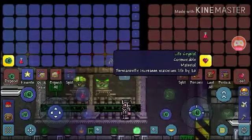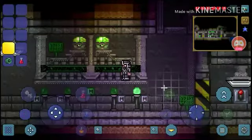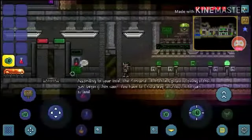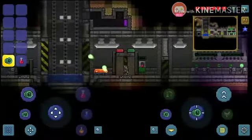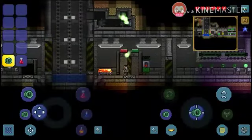Healing potion and a life crystal — I guess I have to use that. There we go! Now we have the Terrarian. They said to use it on the purple wall — let's try that here. There we go! There's a boulder. Does this work?